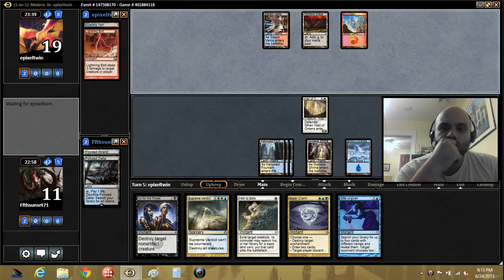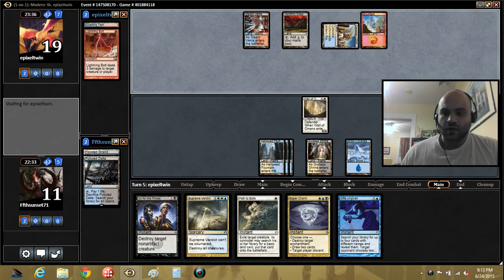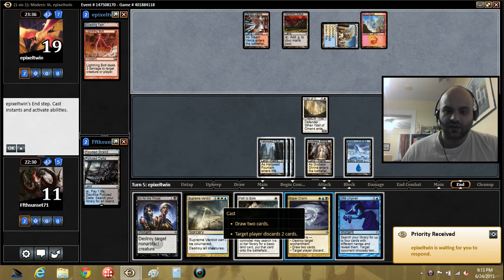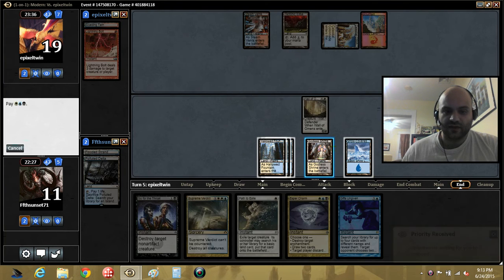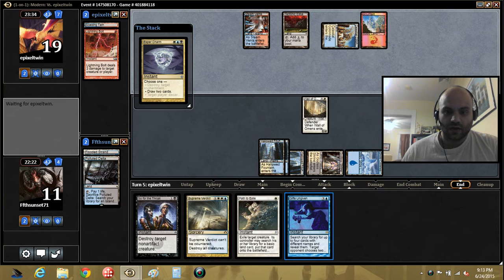I think against that deck I would name... Oh! So maybe this is Blue-White-Red control. Maybe against that deck I name Iona and name white. I'm going to go for Esper Charm here. Either way — if it gets countered it's fine. If it goes through, I draw two cards. If it gets countered, I get to untap, counter it, and cast Gifts.